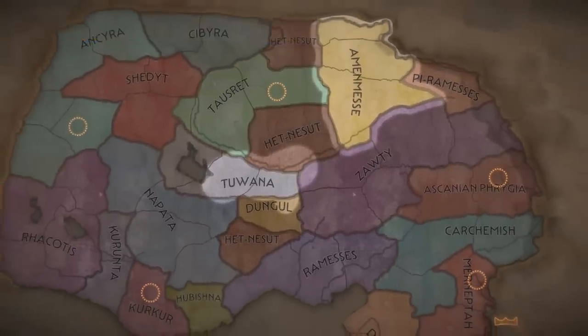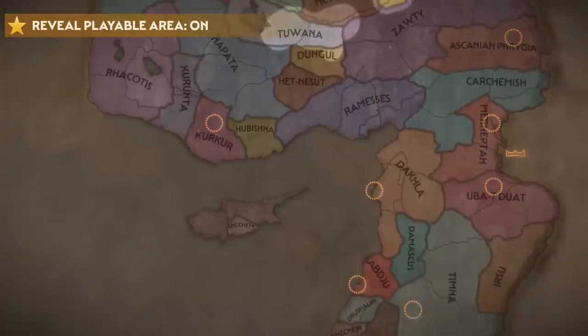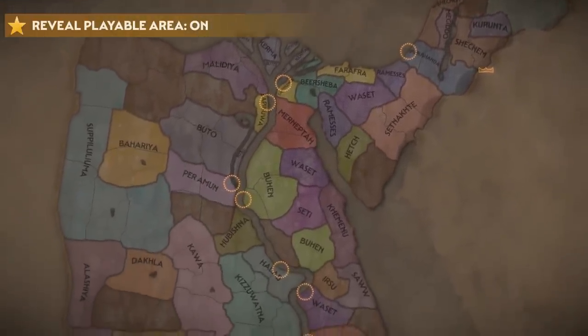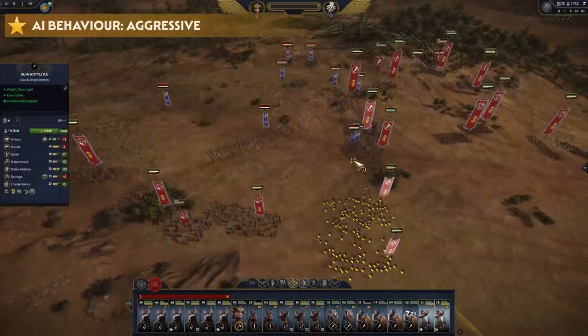Of course, to add to the chaos, we've got random starting positions turned on for a truly unique experience each time we start a campaign. With the shroud turned off, we can see the entire world and who starts where — perhaps you could use this to your advantage and make some good alliances. Good luck with that, since the AI will act extra aggressively.